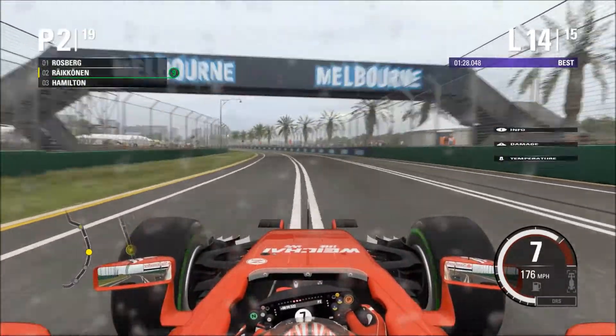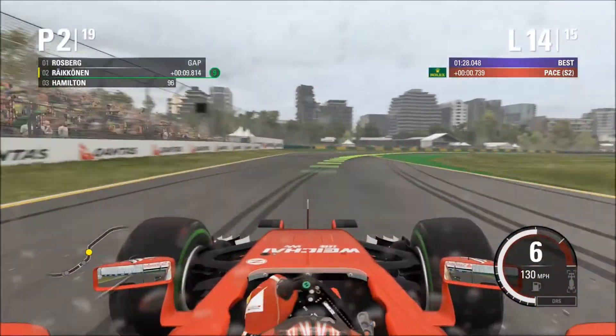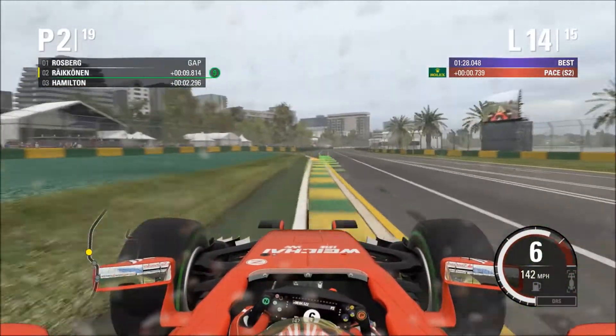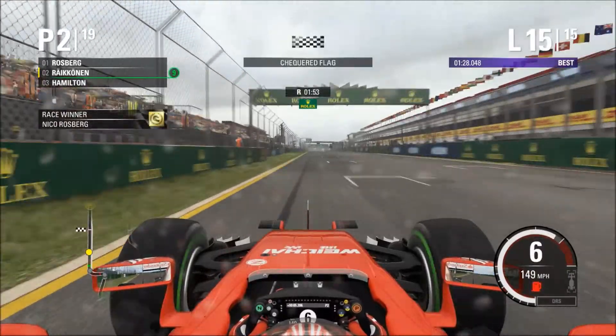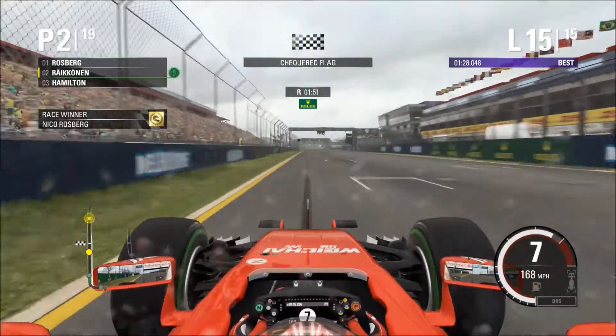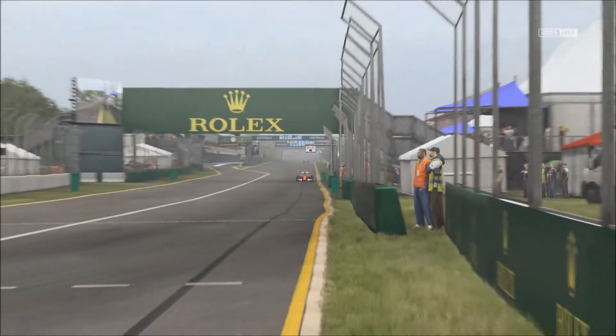On lap fourteen we're chasing down Vettel, then all of a sudden you can see him on the minimap and he just disappears — he retires from the race, as the engineer confirms. We've just been gifted second place, though that's not going to help our constructors championship at all. That's the end of the race — we couldn't catch Rosberg, he was too far up the road the whole race. But we come home to get second place in the Australian Grand Prix.